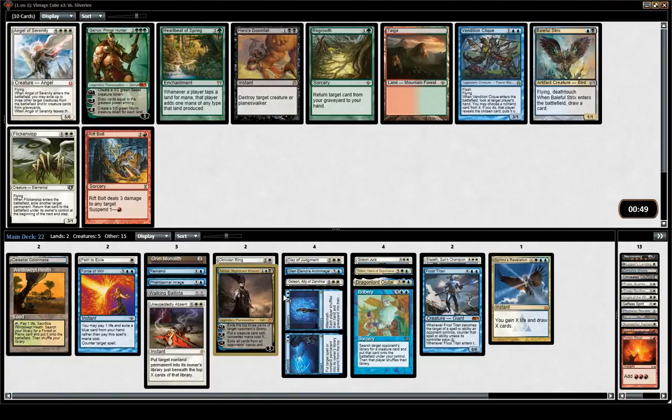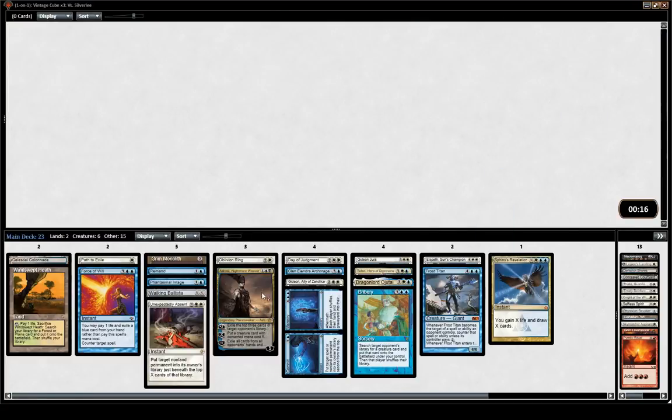It's funny — this is my third or fourth draft in a row where I just don't get any piece of power or anything really broken. The most broken card we have in the deck is Grim Monolith. It can be difficult when you're playing against decks with Moxes that are just going to do everything a little bit faster. Having a slow curve is even more risky in this cube.